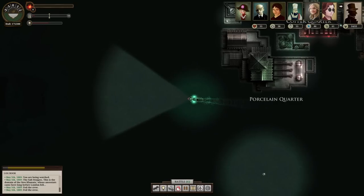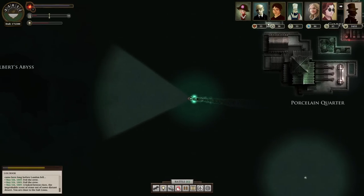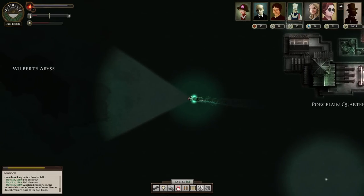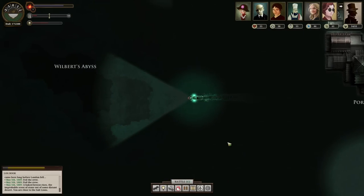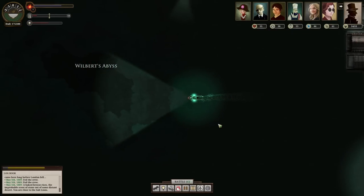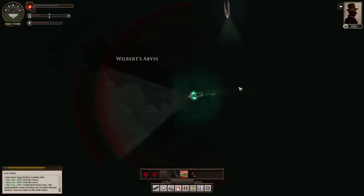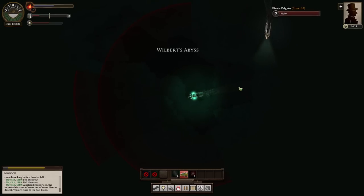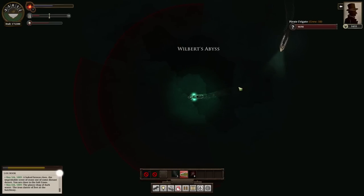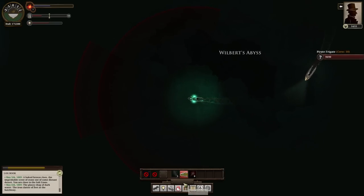I'm so confident in my seafaring abilities at this point that I'm not even going to look at my map. I know where the Salt Lions are. Should we fight? Unfortunately it's the one chasing me, which is not a good position to be in - I'm not going to fight it.